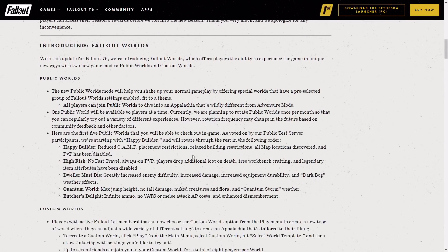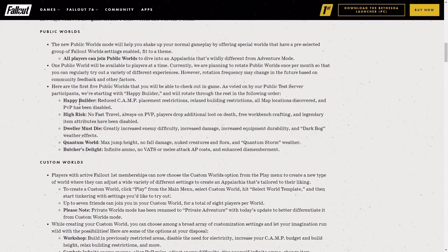Going on to public worlds — these are the first five public worlds. Right here it says Happy Builder, which has reduced camp placement restrictions, relaxed building restrictions, all map locations are discovered, and PVP has been disabled. There's another one called High Risk, which is no fast travel, always on PVP, players drop additional loot on death, free workbench crafting, and legendary item reviews have been disabled.